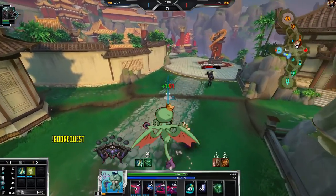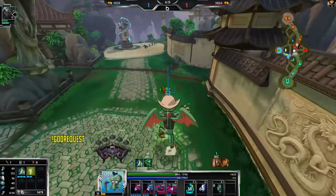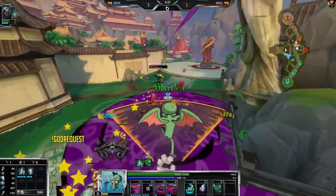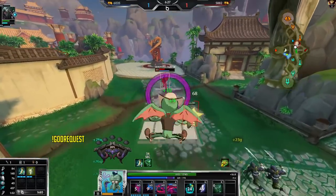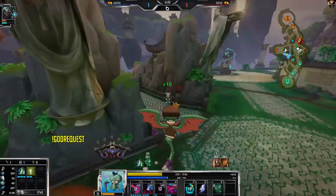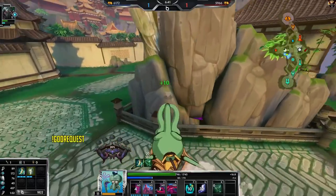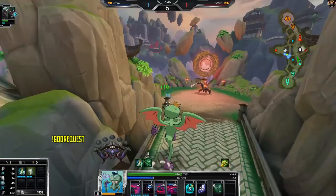I might be able to take this red buff. I have my ult pretty soon, which is pretty hype. With my ult up, if he leaps at any point soon I kill him. He knows better than to leap on me right now. Nice — good poke, free poke. The best kind of poke. I'm not going to use abilities yet because if he stays back that's fine.